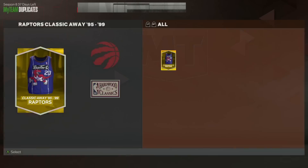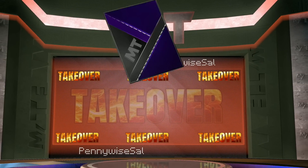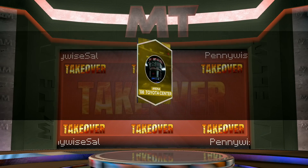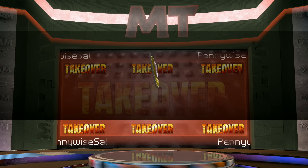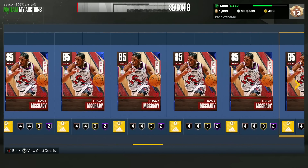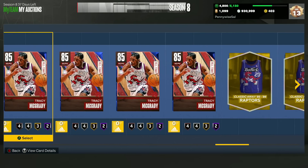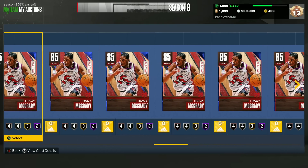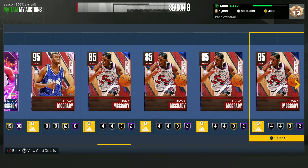We're going to rip through all 25 packs, and I don't think we're even going to pull a Galaxy Opal version, which is a little disappointing. From these 25 packs I'm probably not sure exactly how much MT I'd make — maybe around 10,000 to 15,000 MT just from quick selling. That's not bad from quick selling jerseys and other items. Player-wise I mainly pulled Sapphires and that one Pink Diamond. You can make extra MT while grinding game modes, so it's definitely not a bad event — it's free stuff.